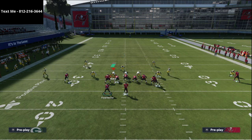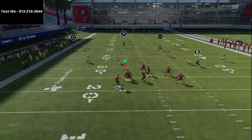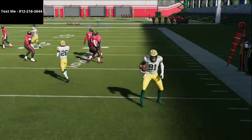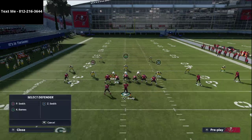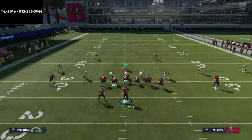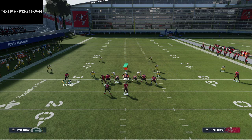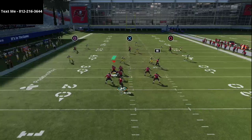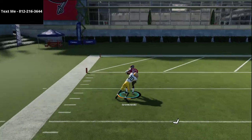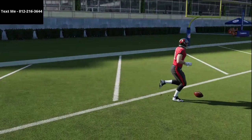What you'll notice is this tight end will sometimes get over the Cover 3 — it's not 100% consistent. If you get pressure you do need time for this to work, so if you have an underneath route open you always want to be taking that. But what you'll notice is the corner route is going to pull the Cover 3 zone — the corner sits on it — and then if you have a little bit of time, pass-lead this up and that's a one-play touchdown against Cover 3, almost exactly like D-Croft in the video.